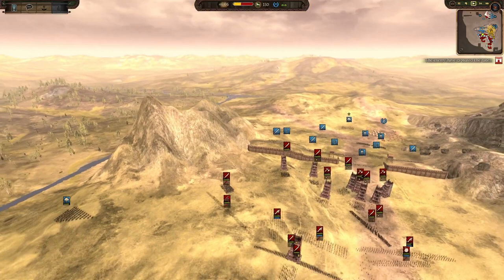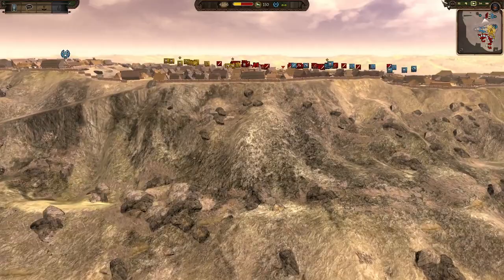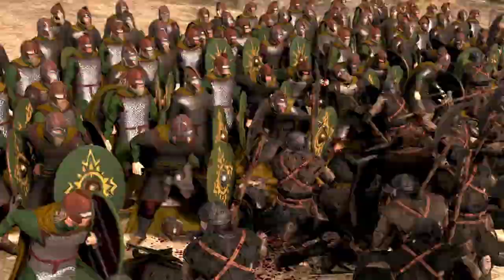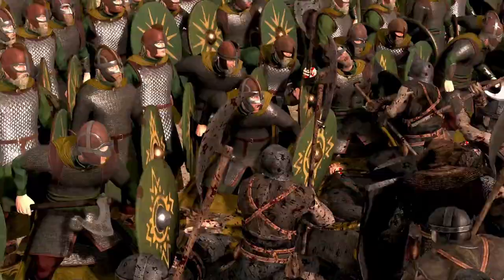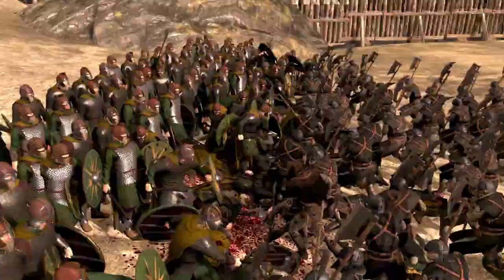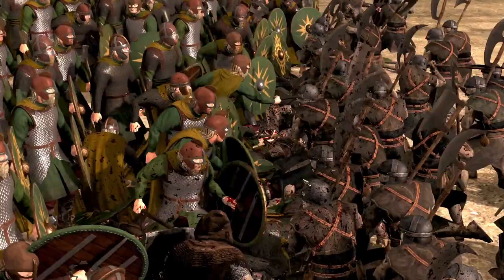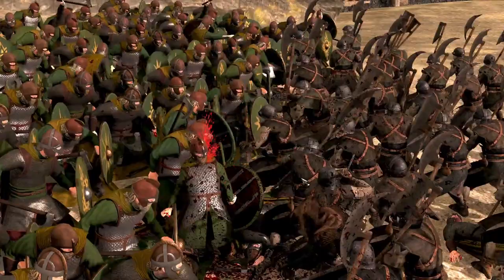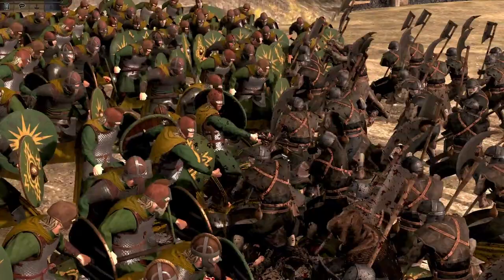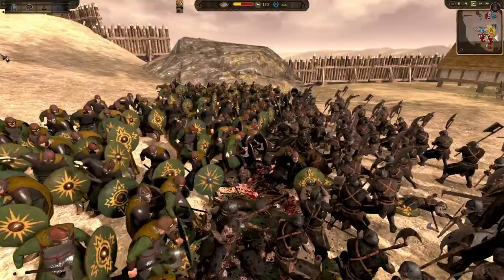Uruk-hai pikes here are getting shot on this side too and pushing forward. The front assault doesn't have too much going on - just this bit of action here as we watch the Rohan infantry get cut down far too easily. They need support. Every man of Rohan has got to take out at least two Uruks - the basic requirement. It started at around 10,000 against 5,000, so they're going to need to take out about two Uruks each.